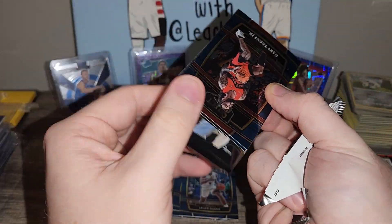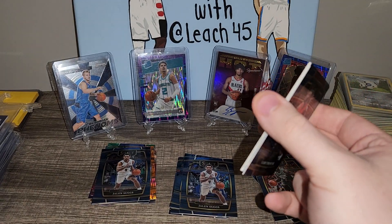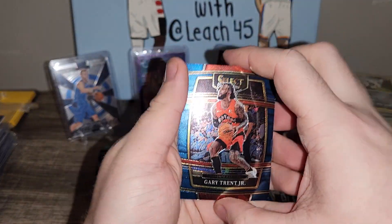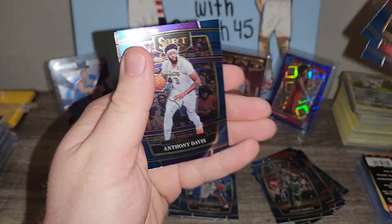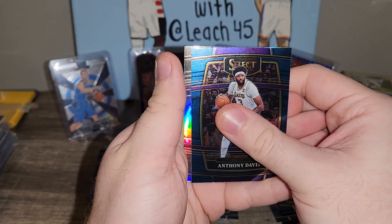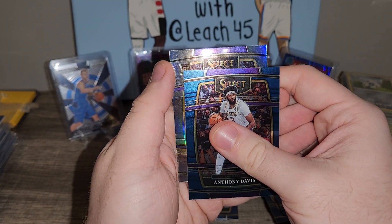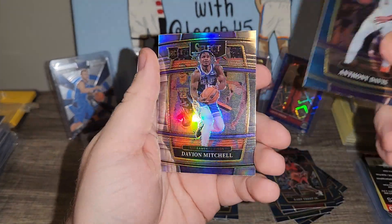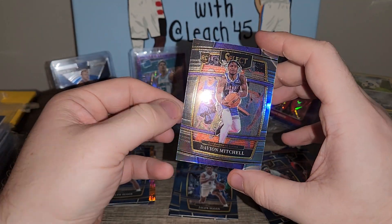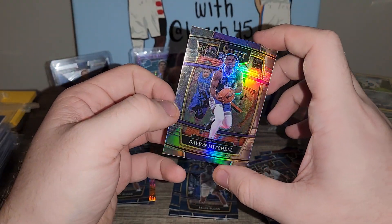We do not have an auto, but it looks like we have a silver back there. Let's see what we got: Gary Trent Jr. base, Jokic base, AD base. Hopefully this is a rookie back here — it is a rookie silver. Who we got? That's Davion — yep, Davion Mitchell on the silver. Centering is definitely to the right on that, but not a bad card.